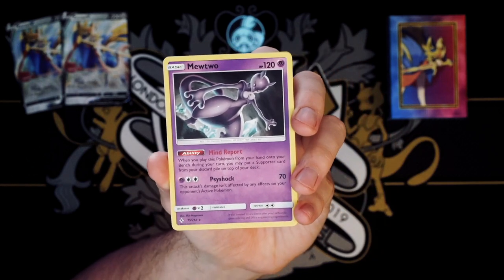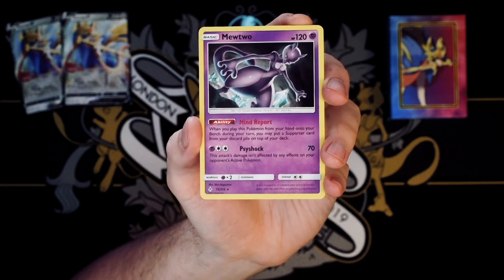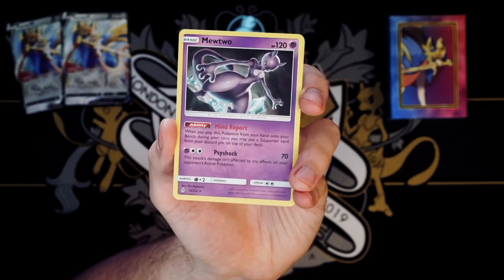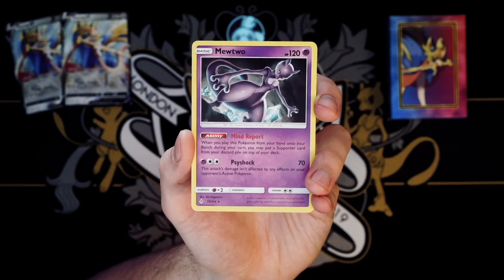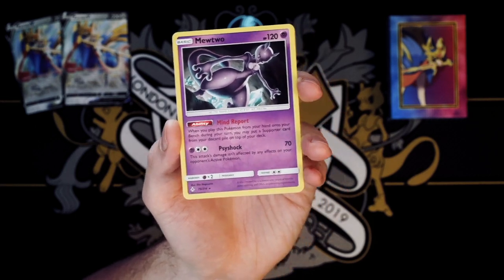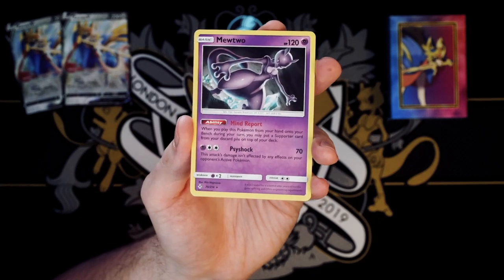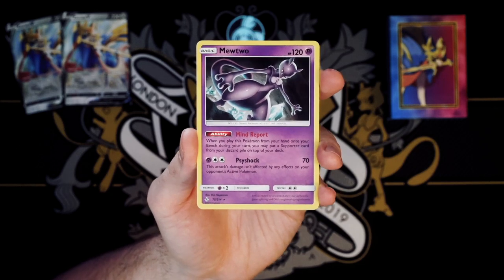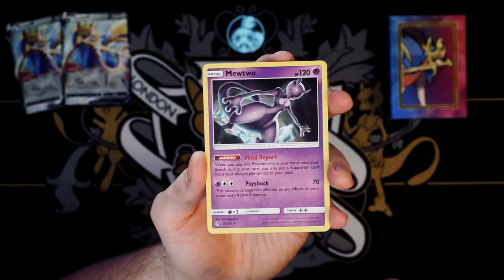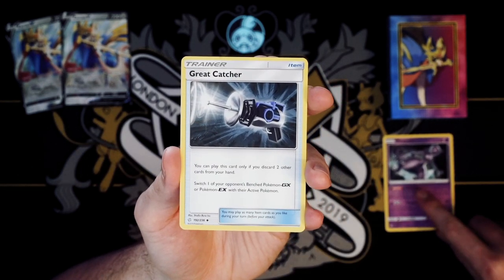Number one includes Mewtwo from Unbroken Bonds. I was actually looking forward to adding this card to our deck, but the fact that we pulled Eldegoss last week means that this guy is kind of redundant now. Eldegoss kind of does everything he does, but better. The only benefit would be that this guy is a single prizer and we can use Scoop Up Net to reuse him over and over. But for now Eldegoss V is going to stay in our main deck and Mewtwo will just be a one to consider.